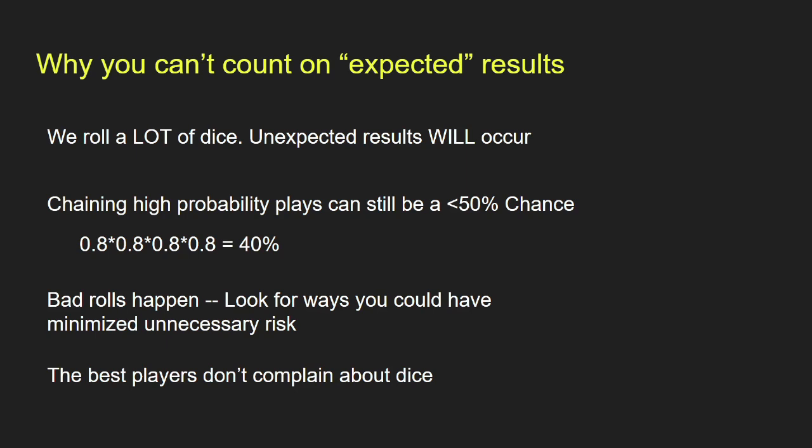Bad rolls happen, and you have to look for ways to minimize unnecessary risk. The best players don't complain about their dice. Nick Nonavati talked about a game he lost at a recent GT where an Admech player used an explode stratagem and got incredibly high mortal wound output. He didn't lose because the dice went against him — he lost because he didn't play around it. You can't choose to be lucky or not, but you can choose to play around unnecessary risk.